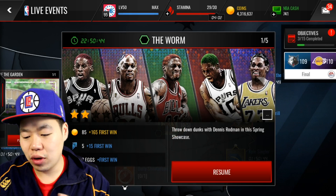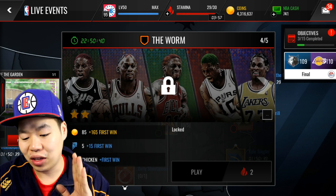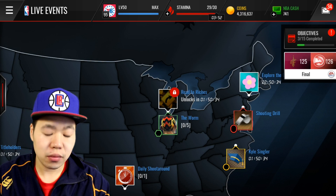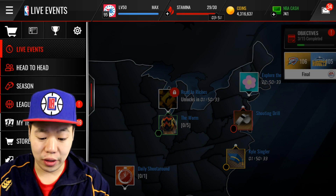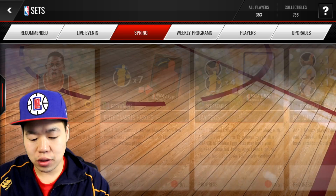So if you do the live event, the first one gives you three eggs, the second one gives you spring gear, then you get six eggs, then you get a chicken. The second one is a chicken and finally you get an elite trophy. This requires a lot of elite trophies — like a lot.